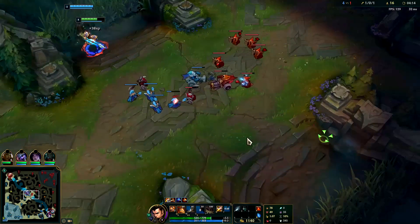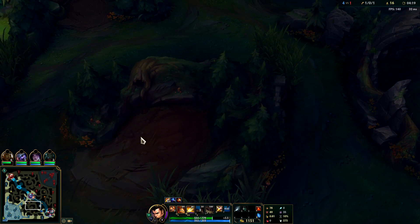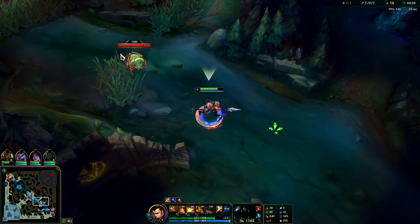We've got scuttle crab, going to go for the other one. Xin Zhao is a heavy scuttle crab champion — plays a lot around single target camps in his first clear. You're normally going to skip raptors and golems in your first clear no matter what. Three camp clear jungler — at most you can do four camps, the fourth one being wolves.